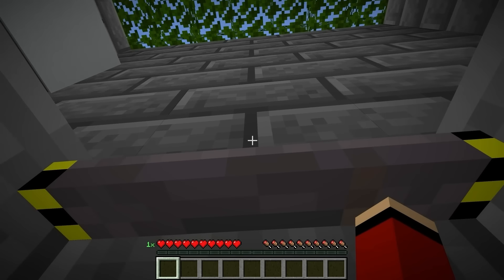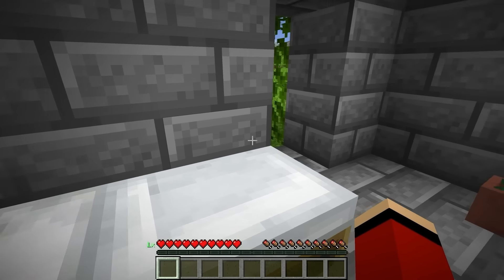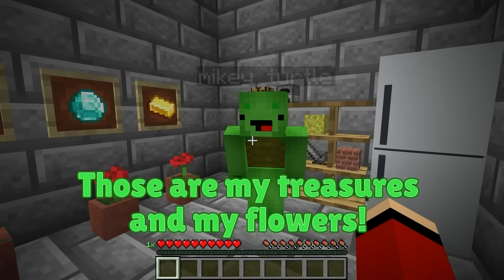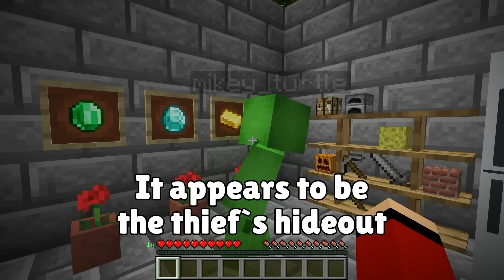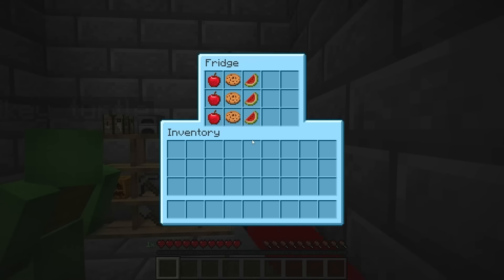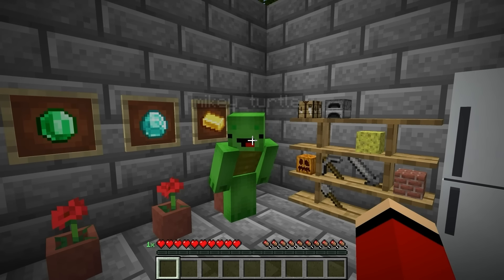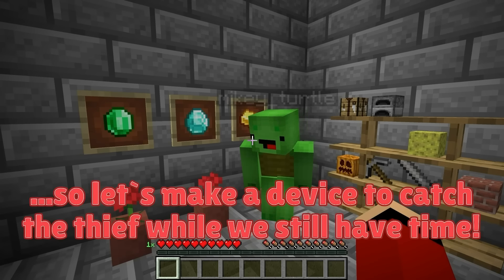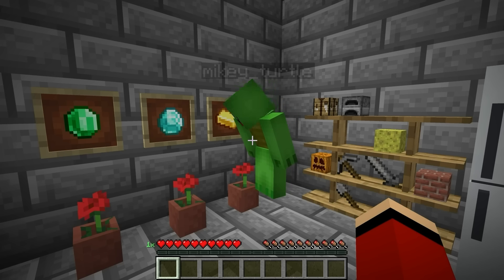Bad news: Mikey's house has been robbed. Even though the iron door was locked, all his precious treasures were stolen — even his flowers and all the food from the fridge. There's no sign of the thief forcing the door. A section of the floor is also flooding.